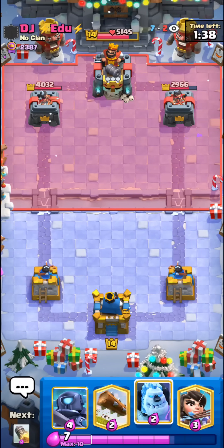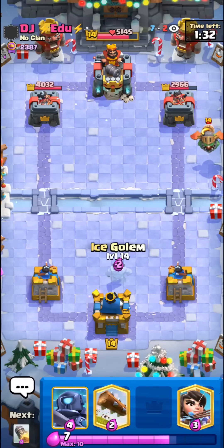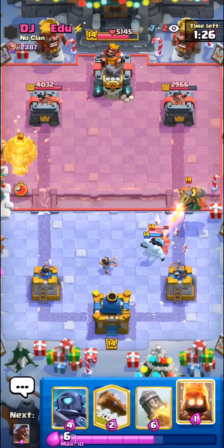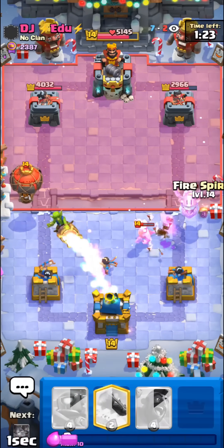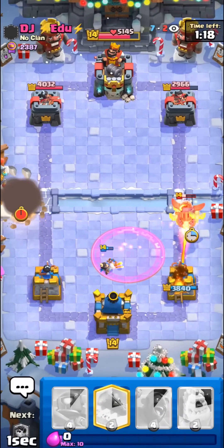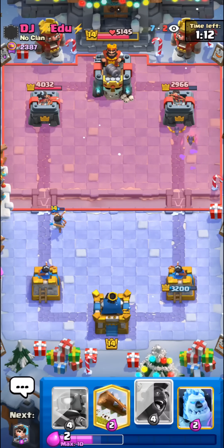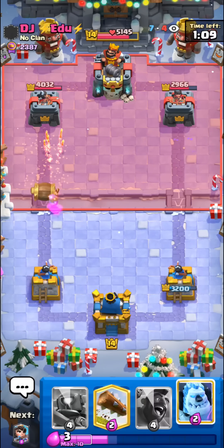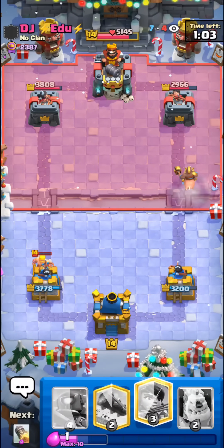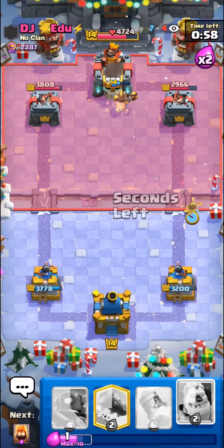Bats are really good in this matchup — he always has to over commit on them to kill them with like a tornado or something. Really good start but it will be very hard in double elixir. He's gonna inferno dragon — I can just go with the ice golem onto it. He's gonna lumberjack as well. I'll just go with the princess, maybe get back to my bats as quickly as I can. I do have to rocket his balloon though. I'm gonna go with the bats — that could have been a lot worse honestly. I kind of want to ice golem plus hog rider but I'll just go with the lone hog rider instead, because ice golem plus hog rider is so bad when they go with the bowler onto it.